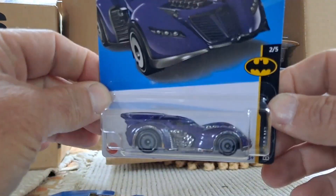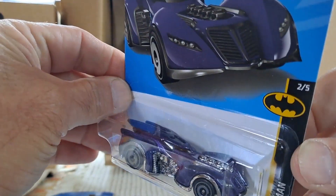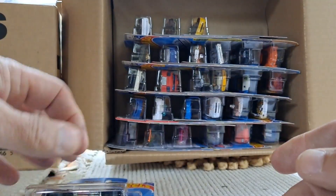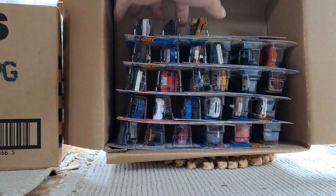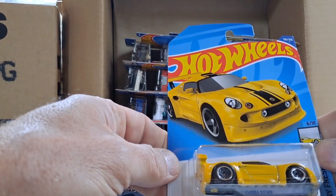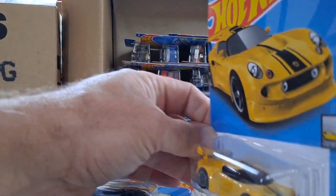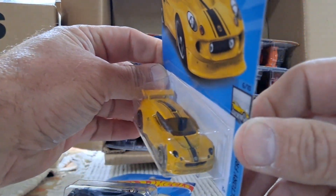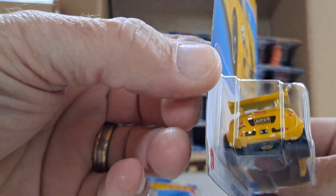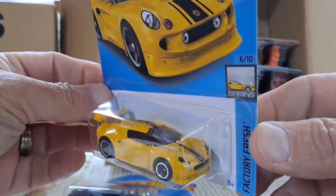Nobody's seen this before — these are all over every store I think we go to. The purple Batmobile. And then the Lotus Sport Elise in yellow.